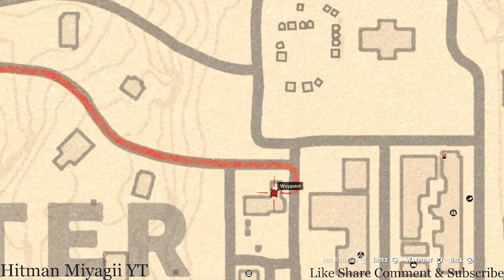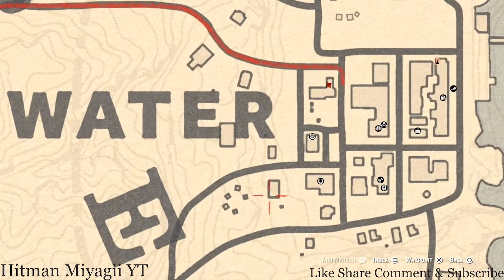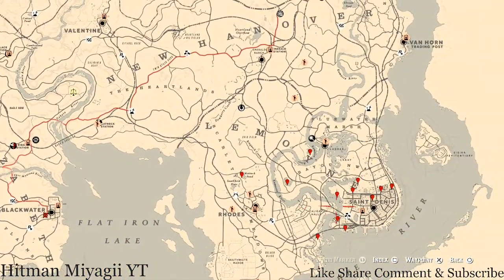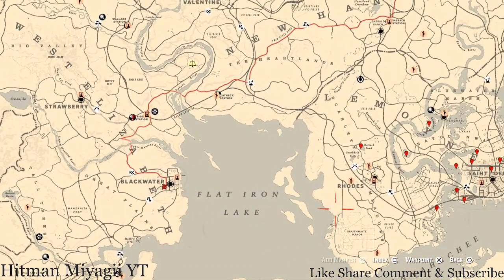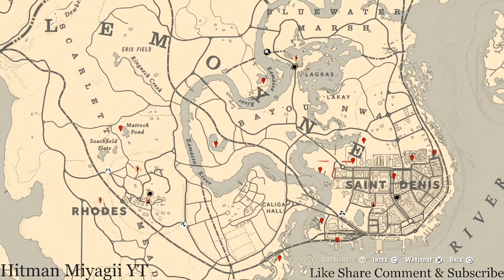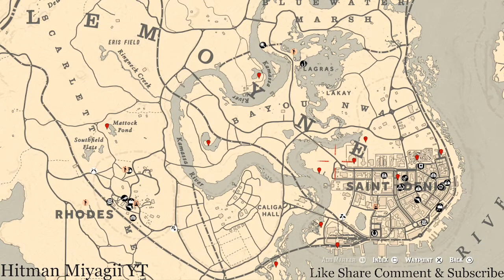Inside this small building — like a little office space — go towards the back on the table and you will get an Ivory Comb family heirloom. One more thing: there's a tarot card right here on the table on the front porch of this house — you will get an Eight of Pentacles. Let's get over to where we normally do business, all the way across the water. I would not suggest crossing that water; you have to go around.